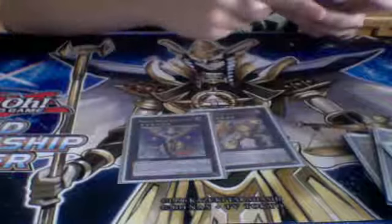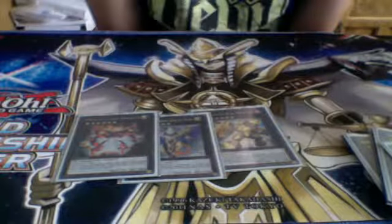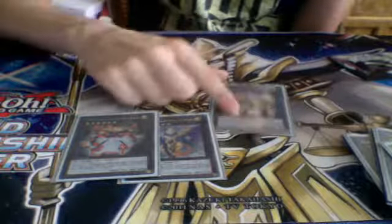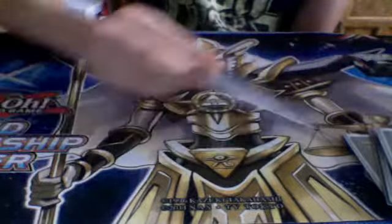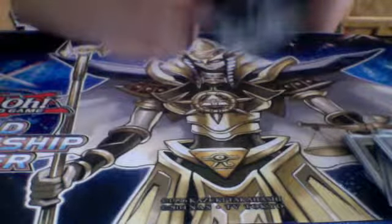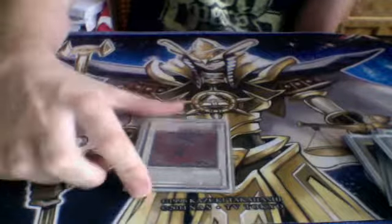Evilswarm Exciton Knight, Constellar Ptolemy, and Photon Strike Bounzer — the Rank 6s of the deck. Exciton Knight is the best one; he makes the mega play in this deck, which I can show you after. So Exciton Knight is the best Rank 6. And then you have Gaia Dragon, the Thunder Charger — just overlay over Exciton Beetle for the mega play. It's just a dragon, it's good. And then one synchro, I played Black Rose Dragon — never made it once, but it was in there just in case.